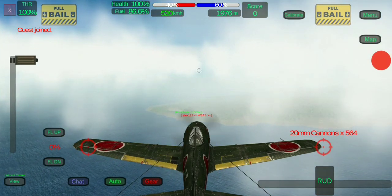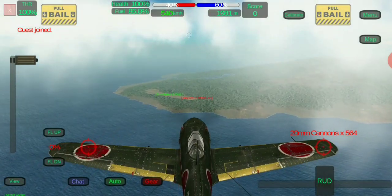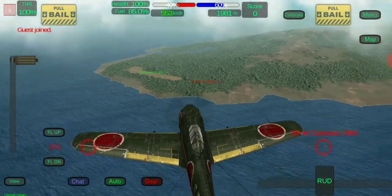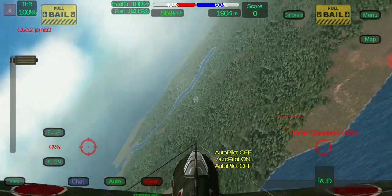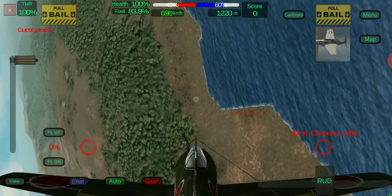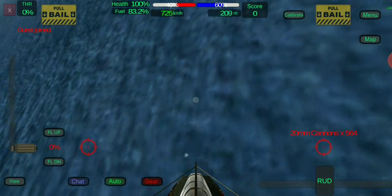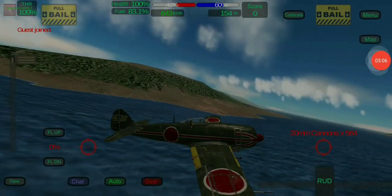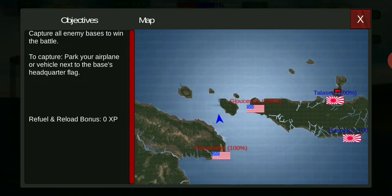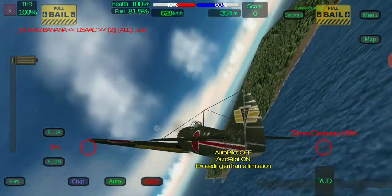Alright, so we're approaching the target and looks like he's in the middle of takeoff - gotta disrupt him. He's a Mustang, we can ambush him. He crashed. I'm getting attacked from over there. The only problem I have is I'm darting away - I don't want them to catch up.